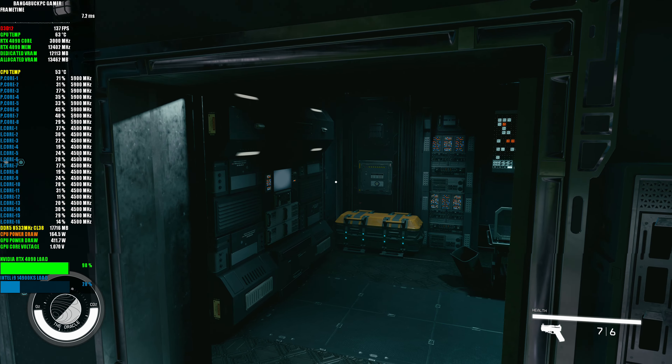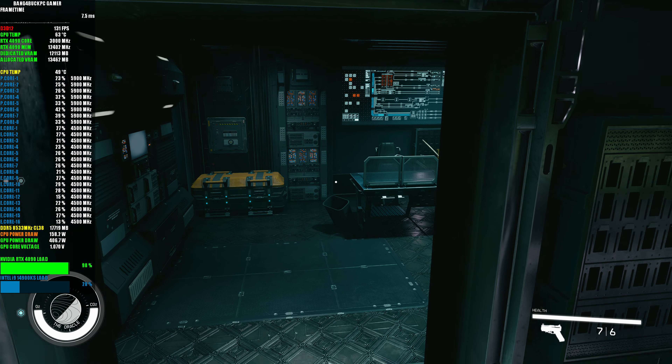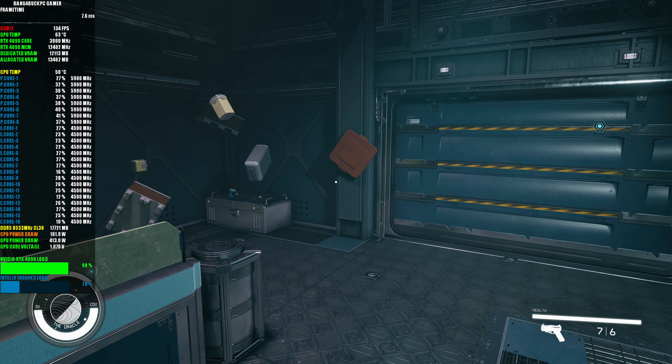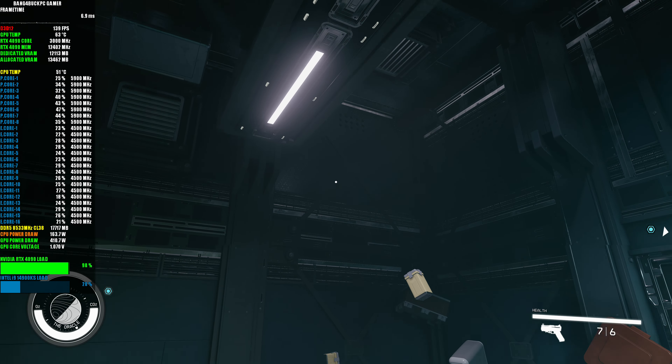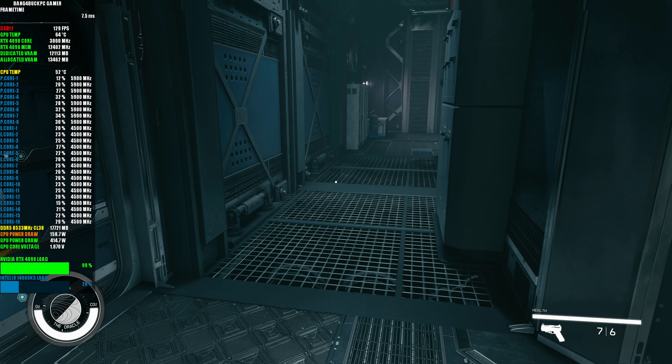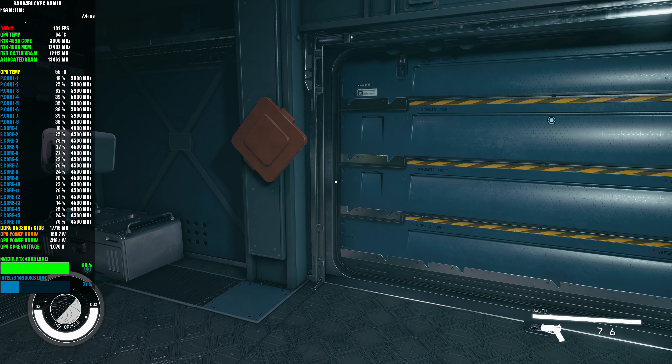This is the Shattered Space DLC. To start it, you go to a vacant system with no mission, and then you get held by a space station called Oracle. You dock and basically start the DLC, which is exactly what I've done.